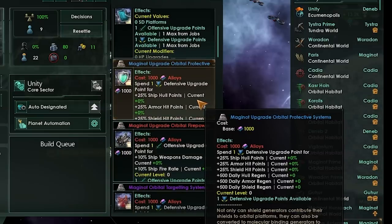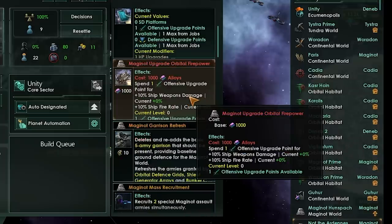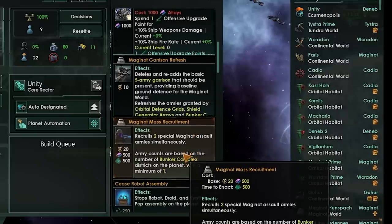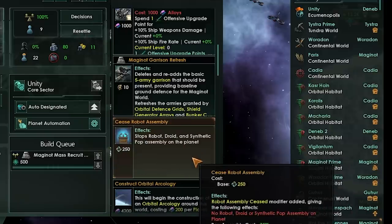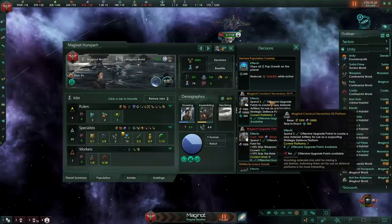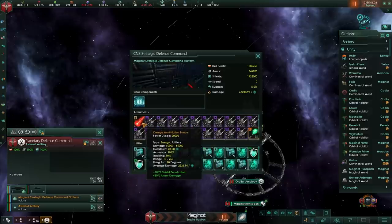Let's build ourselves a Maginot Upgrade Defensive System. All ships in system will get additional bonus points, which is already pretty darn good — plus 500 daily hull regen, as well as armor and shield in the same category, is kind of crazy. If we do something in the Department of Mass Recruitment, we will get an even bigger number of assault armies on this planet, which is rather crazy considering how powerful they are. We could also spend points on additional asteroid artillery platforms, adding artillery platforms to our starbase, as well as improving weapon damage in general.